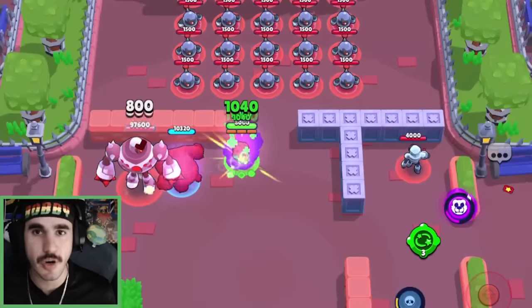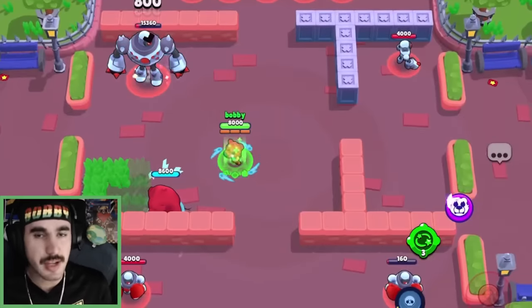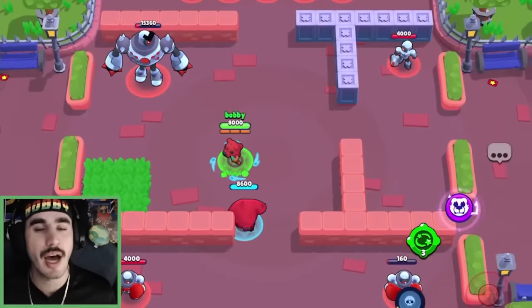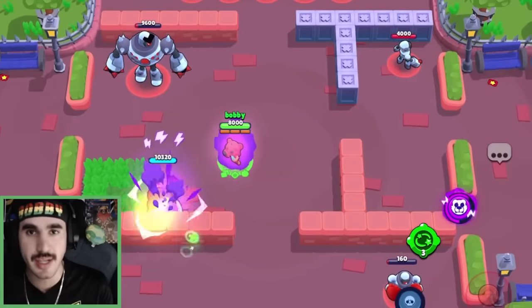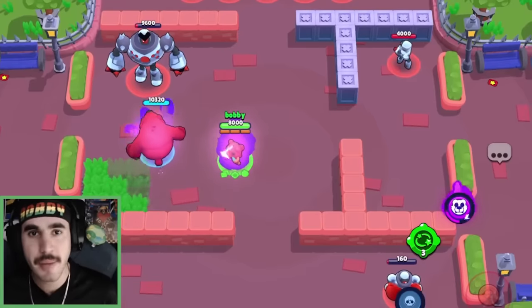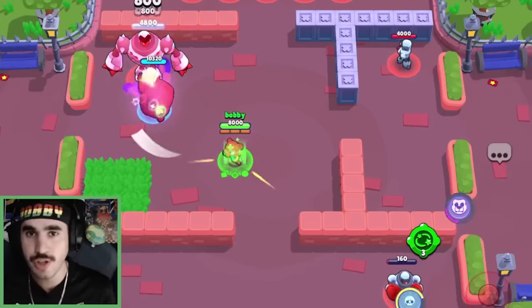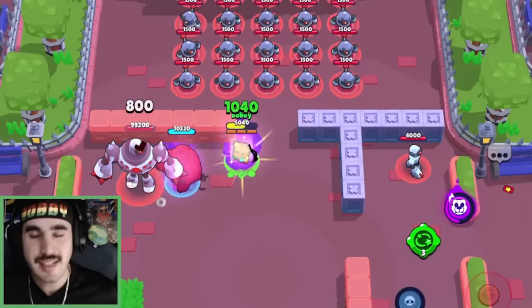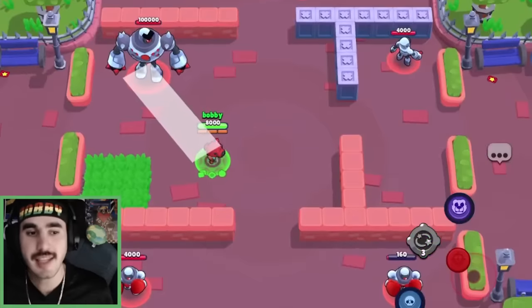The hypercharge bear still heals for 1,040, but you also get the increased movement speed. So when you have the Nita bear and Nita on the map, you have almost 19,000 HP just between Nita and her bear. On top of that, you get a 1,000 heal whether Bruce or you just hits a shot. So that is a ton of HP on the map, and I think that is very, very strong.